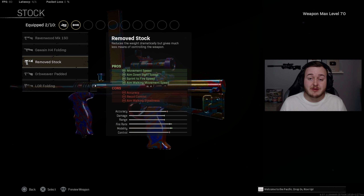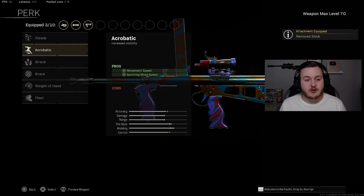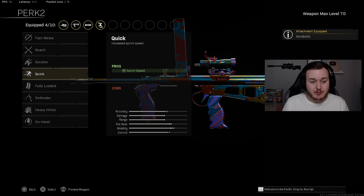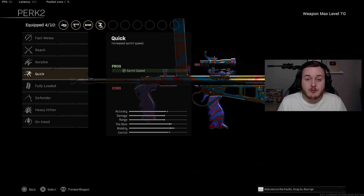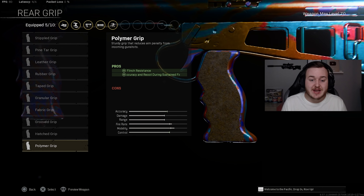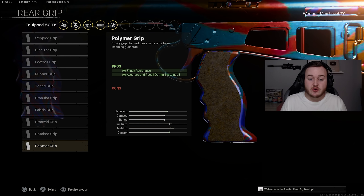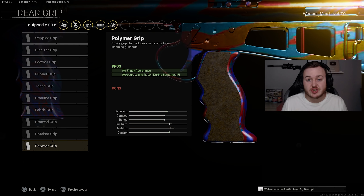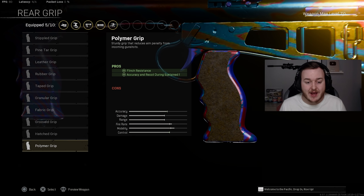The Remove Stock helps us aim down sights quicker and shoot faster off a sprint. For Perk 1, Acrobatic gives movement speed and sprint move speed so we're moving quickly across the map. Perk 2 is Quick again for sprint speed — high mobility is the goal. For the rear grip, the Polymer Grip provides flinch resistance, accuracy, and recoil control during sustained fire. The flinch resistance is the key benefit here — when getting shot at, you won't flinch as much.